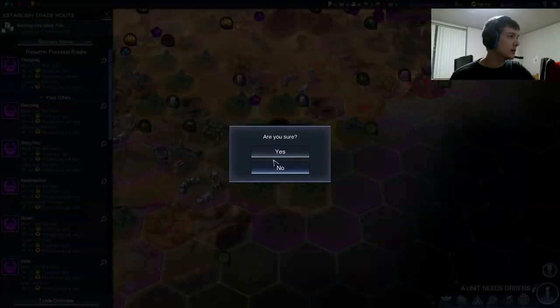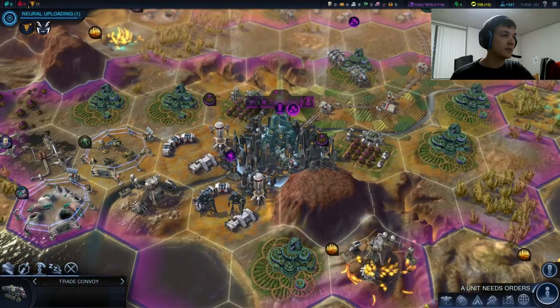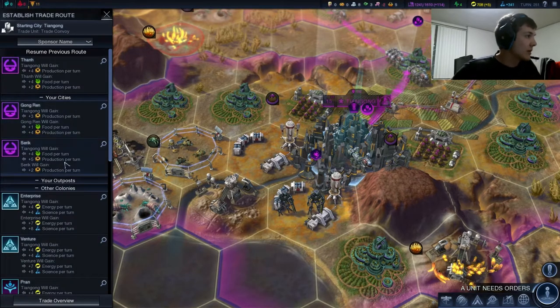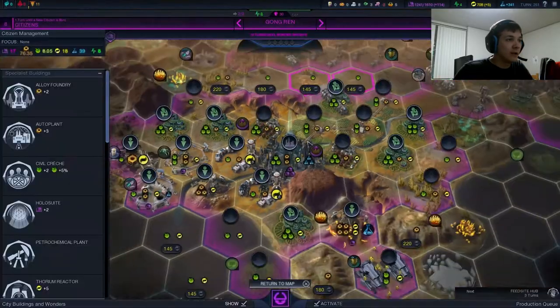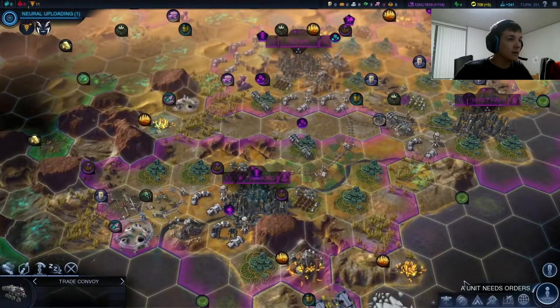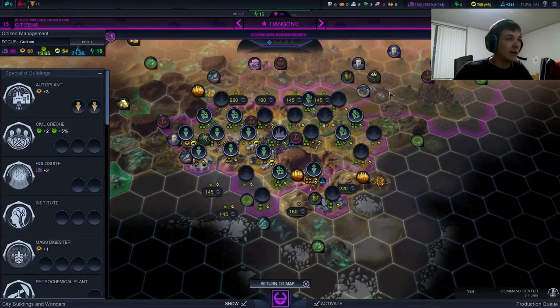Trade Convoy — keep on trading to Tiangong. More wonderful, juicy yields, and these apostles will heal up. Trade Convoy out of Tiangong — we're just trying to maximize our production here, so Sarek looks like the best trade route. It's also going to give us a bunch of food. And just like that, we have 80 bolts out of Tiangong. In one turn, we may need to swap over to building our gate.